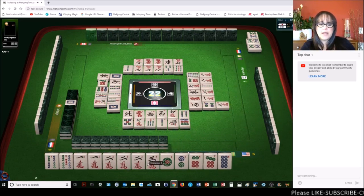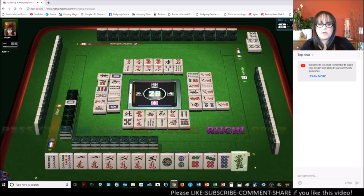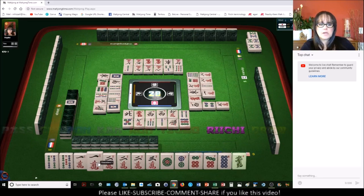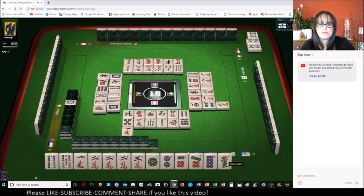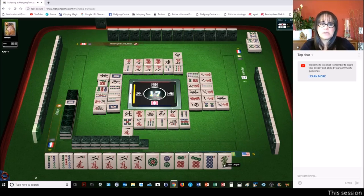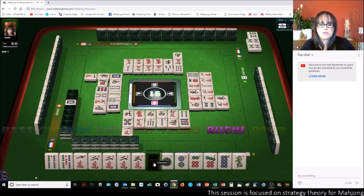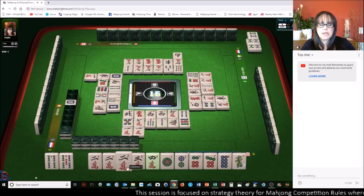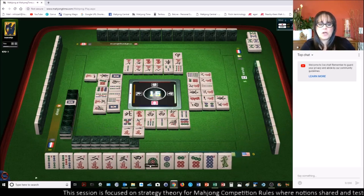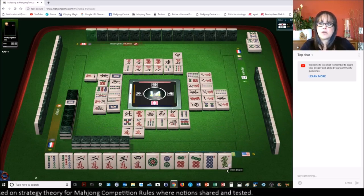The two crack can be the pair, the one, two, three crack would be a block, and then discard the one crack. One bamboo — I'm going to discard this one crack because we just got Dora. I do not want to discard that right now. We're in the end game — this is when you want to decide whether or not you should switch to defense. Let's get rid of the one crack because we still do have two, three, four. We're one away from ready. Green dragon is Dora and there are none out.